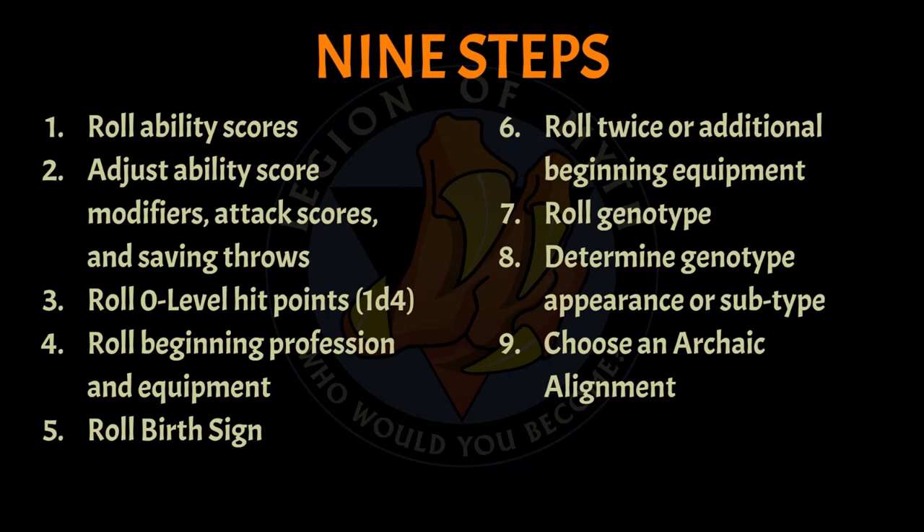In Mutant Crawl Classics, or MCC, character creation is a very quick nine-step process nearly all of which is randomized. Newer gamers may not like this heavily randomized aspect but randomization is simply core to all aspects of MCC including character creation. The most important thing to understand is that at this point you'll be making a level zero character — a character who is barely more than an empty shell ready to prove him or herself as an adult and a worthy member of the tribe through the deadly rite of passage. Typically you make four level zero characters in the hopes that one of them survives to reach level one. If you survive and graduate from level zero to level one, that is where you will choose your real character class and earn the majority of your character's powers and ability.